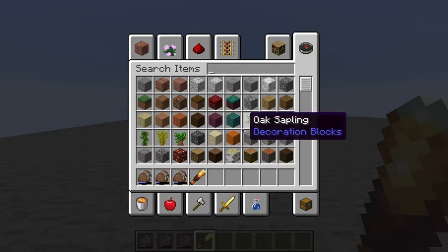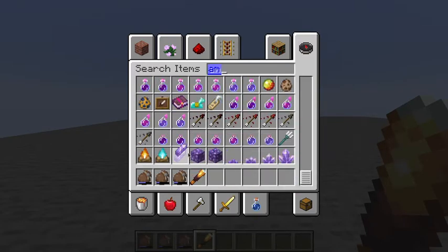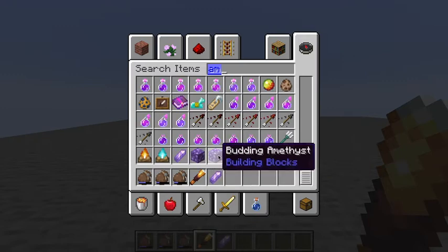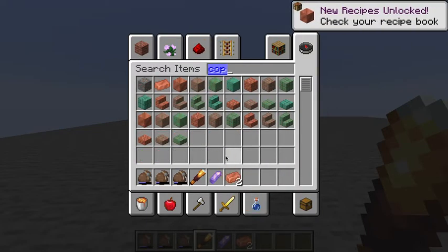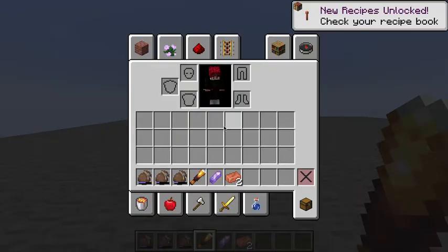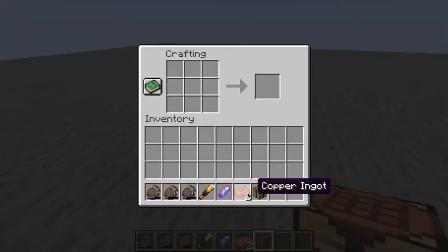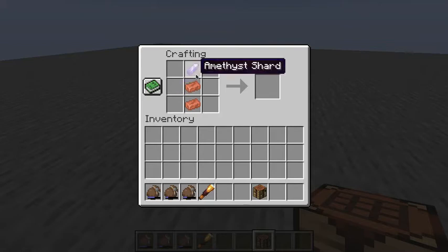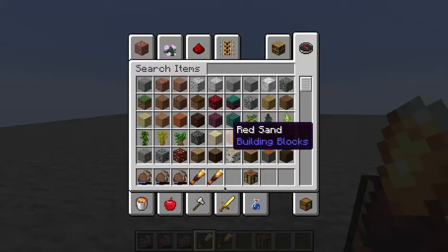To make it, it's pretty simple. First you're going to need amethyst — these amethyst shards — and then you're going to need copper, a copper ingot. You're going to need two, actually. You go ahead and craft like this, with a piece of amethyst right there, and you can get yourself a spyglass. They're not stackable, so it's another non-stackable item, and they're really cool.